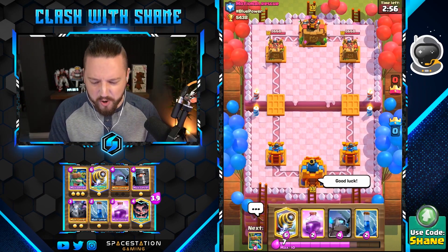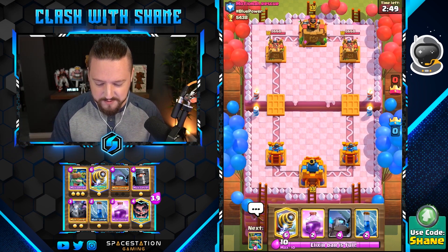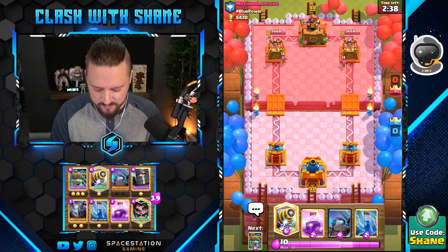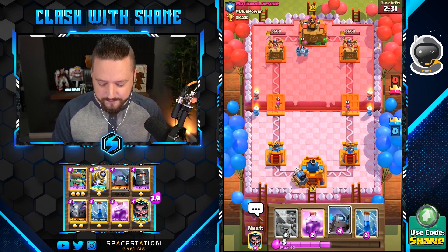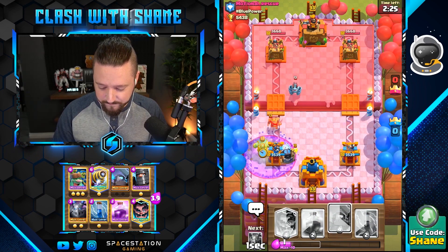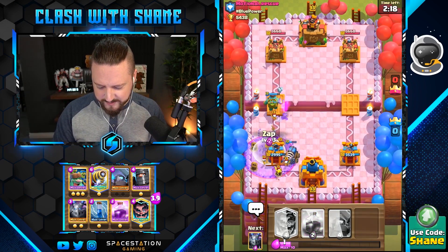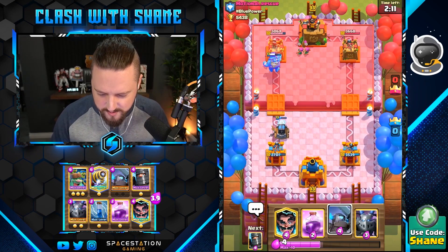Now we have the sparky goblin giant mini pekka deck over here and the spice factor is bound to be insane. Oh no, don't be expo bro — out of all the decks you could possibly have. It's maybe graveyard — it's one of these decks, go for it. Going ahead and cleaning up quite nicely. He's going to counter here with some archers — alright, let's just chill instead.